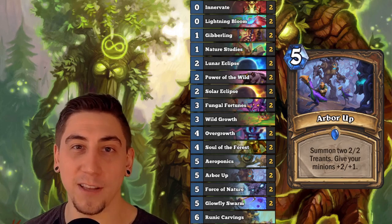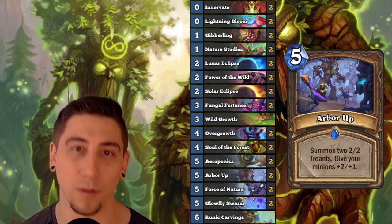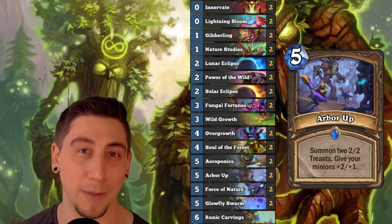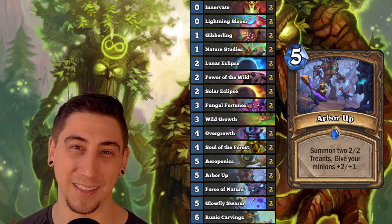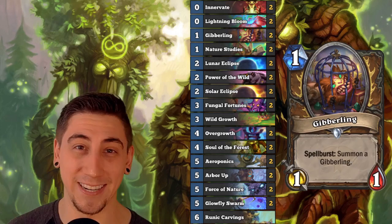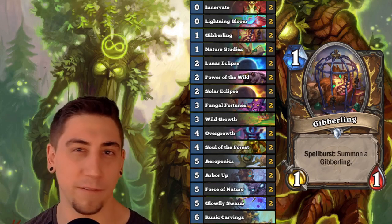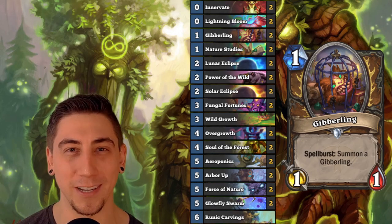You want to be ramping up to as much mana as you can so you can start comboing off with all these things. Make a sticky board with Soul of the Forest, and on the following turn push for lethal with Arbor Up, or just make a really big board. You can even do Solar Eclipse with Arbor Up if you really want to do some pretty busted things. I also have a couple of Gibberlings in here — I don't want more than two because that gets in the way of Fungal Fortunes, but in the mid game you can do some pretty crazy things with Gibberling.